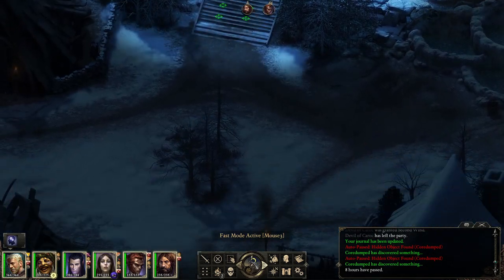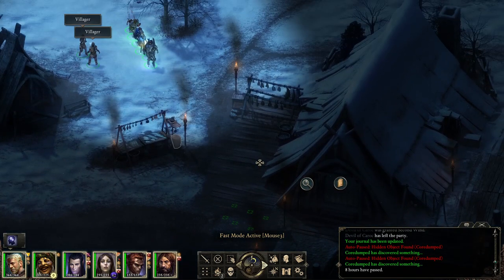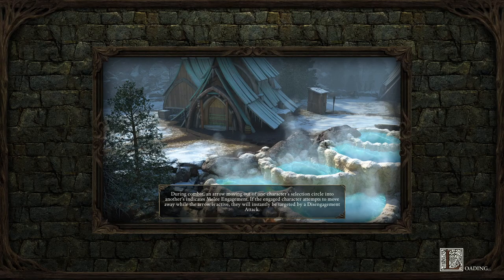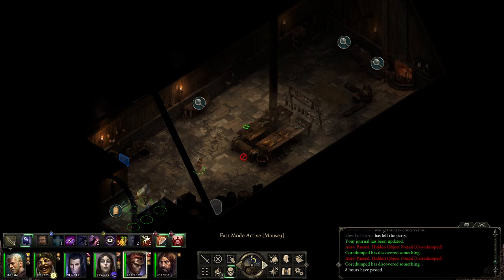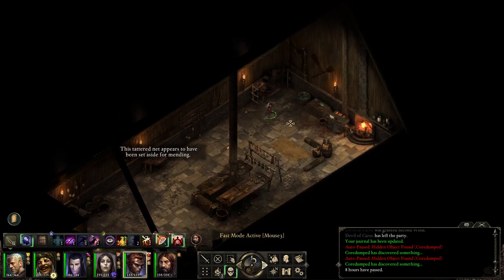It's nighttime so I'm actually going to take the opportunity to go into the fishery and take care of this quest. We have to find Ripple Sponge which is a drug, and drugs are bad. This time there's actually nobody here - the last time there was a person cleaning the floor. We have some weapons. There's something that wasn't here before.